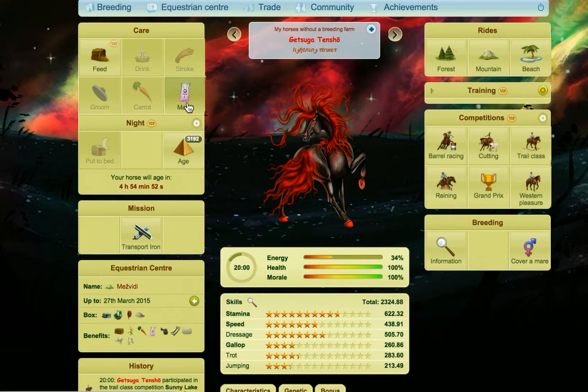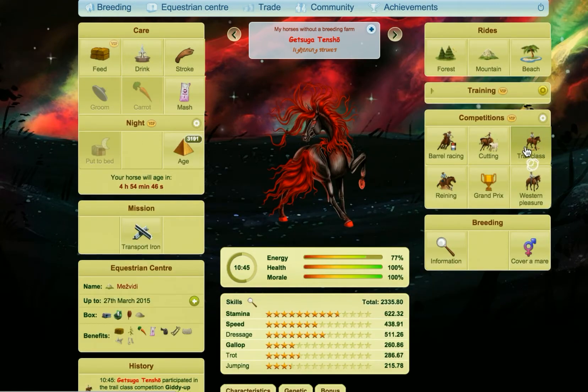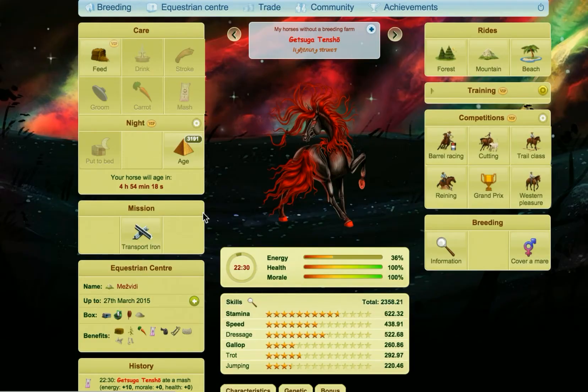We're almost there. We should see Trail gold soon. We're very close to golding Trail right now. So as mentioned earlier, we did forest and mountain rides — that got us 100% of rides done. Then we did the training sessions, 100% of those done. We're nearly done on 100% of competitions. And the last Trail competition golded it. That's how you gold all six skills on any breed of horse.